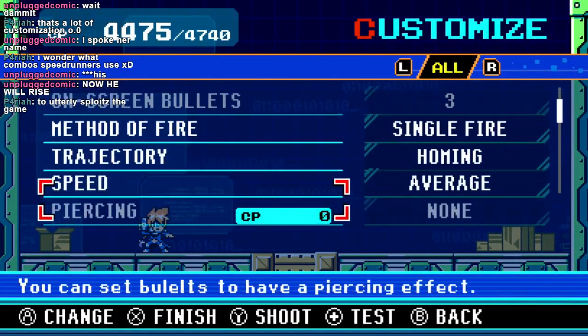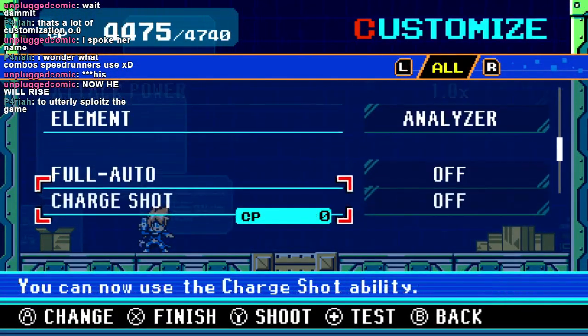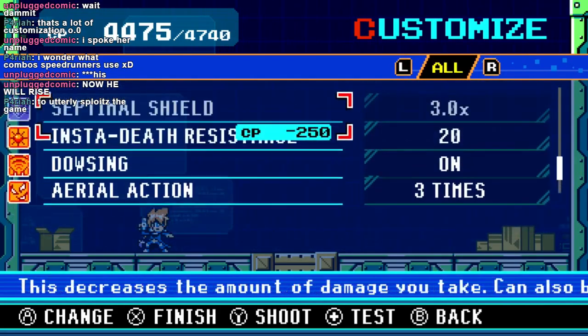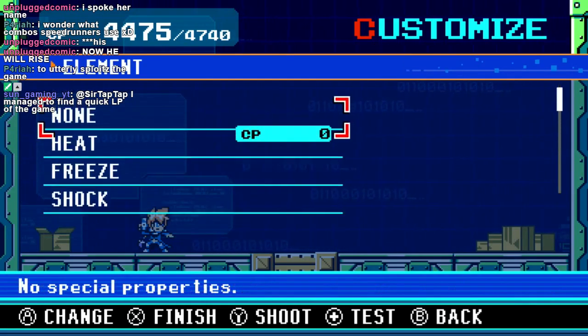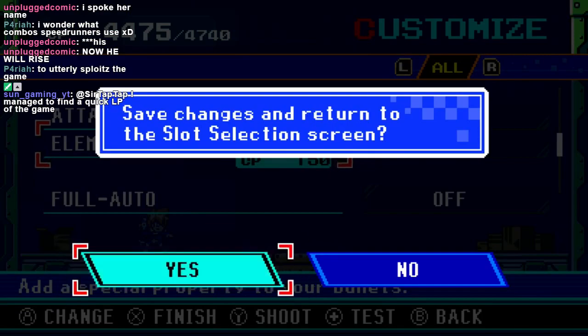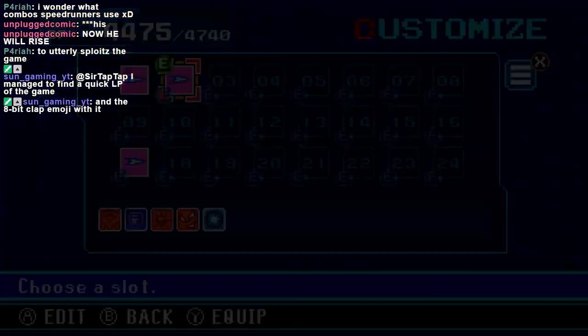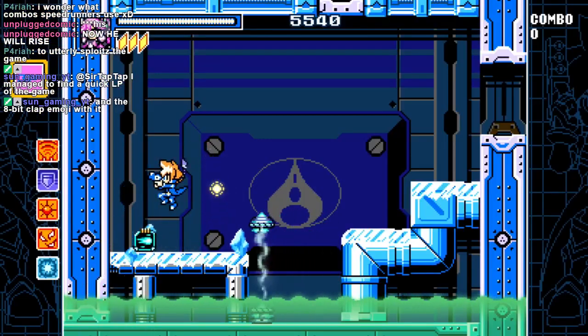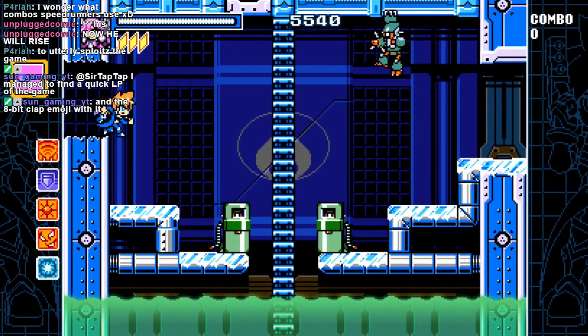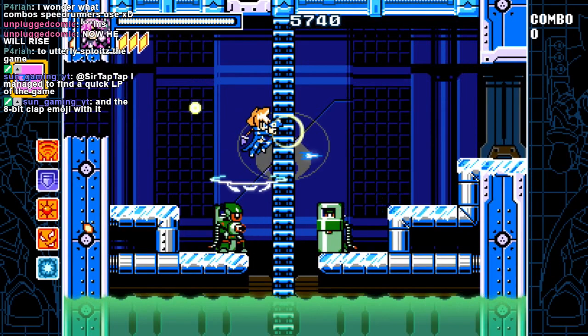Routing is one thing in speedrunning — I don't know if I would ever really want to do too much. Bunny Must Die has fairly simple routing, because it's a Metroidvania and you kind of unlock things in a certain pattern anyway.